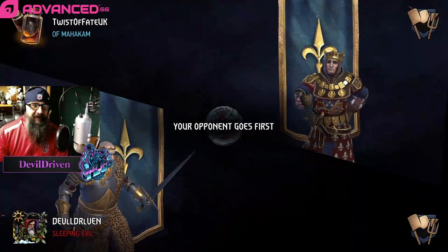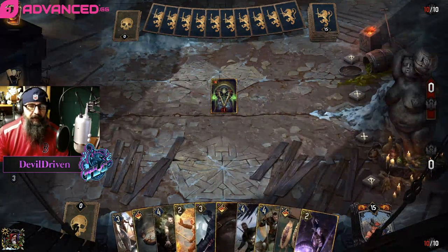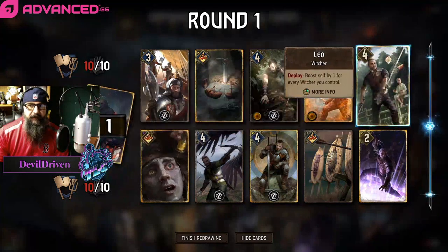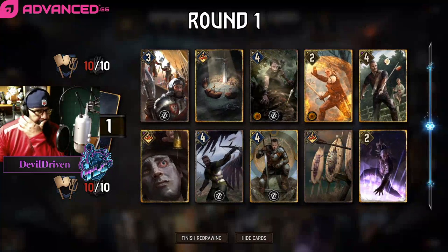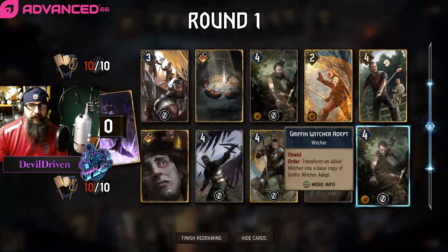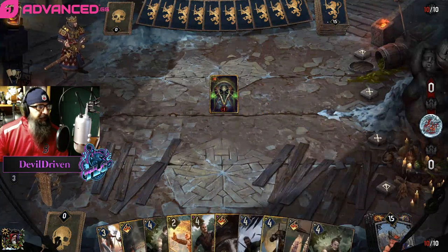We want to have last save if possible. There's our Yurden — I don't think we'd want it right now though. Kick our Vesemir. I think we can kick the Yurden; we want it, we can pull it with Quen. Let's start out with our boy the Witcher Griffin.